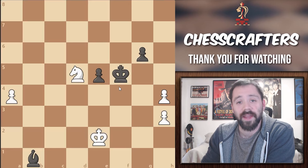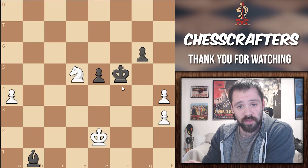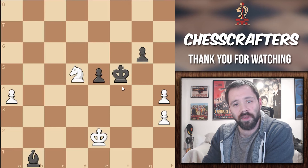Welcome back to another endgame composition video, this time by Henrik Kasparian. It's White's turn to move and eventually win. As usual, I'm going to invite you to pause the video right here and see if you can solve this puzzle on your own. But for those who just want to learn, let's get right into it.